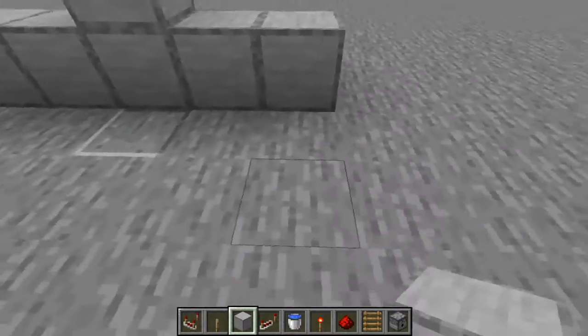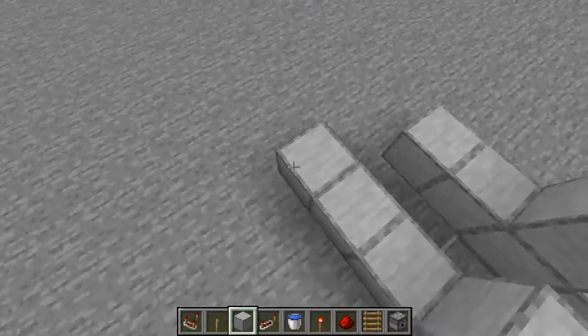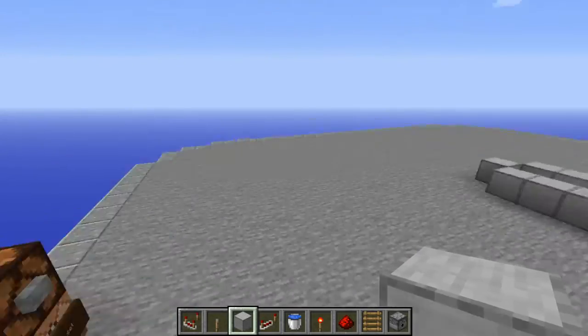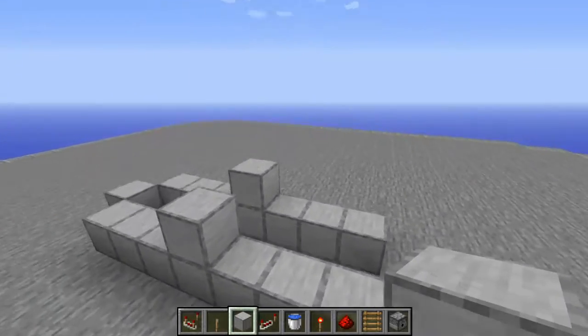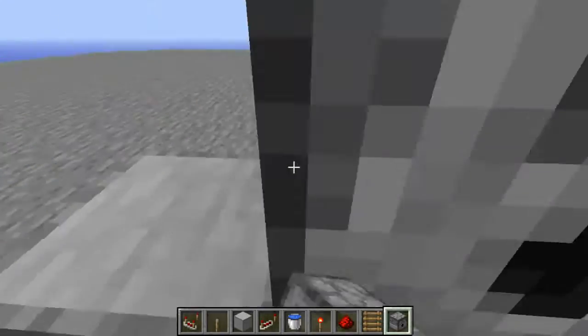It's a pretty simple cannon, actually. You want to start with placing blocks like this — it needs to be three on both sides. Then you want to place one block in the back. It's facing towards this place, which is actually where I design cannons and aim at that cobblestone wall. Now you want to place dispensers along the whole bottom.